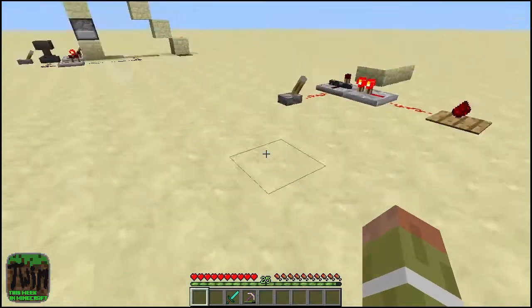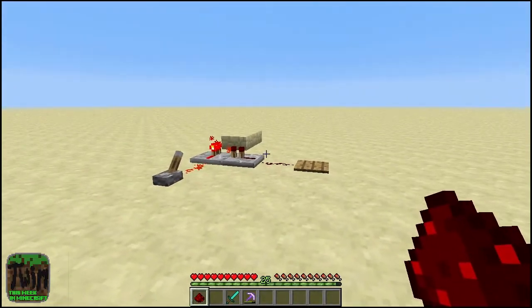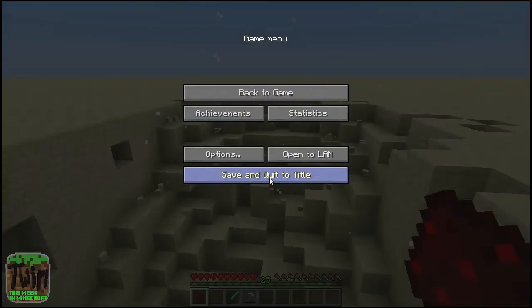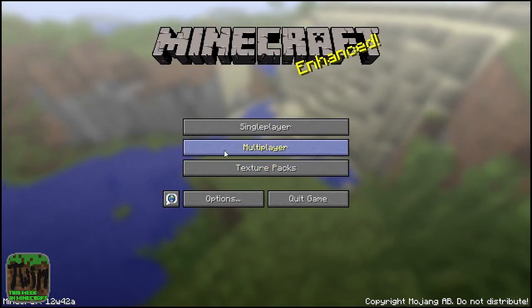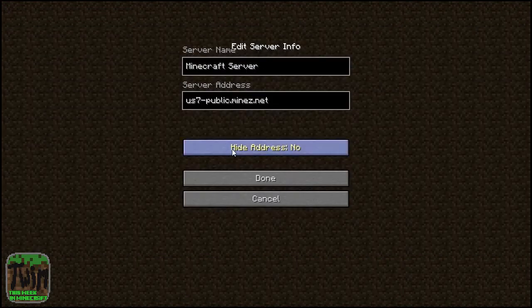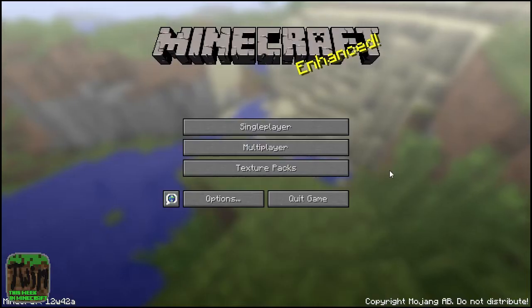That's a quick look at snapshot 12w42a. Linux for Life signing off — see you guys next time. Oh, totally forgot: one more feature was added. In your multiplayer settings, if you don't want your server address shown to everybody — especially during YouTube videos — go to Edit, hit 'Hide Address' to Yes, and it replaces it with a hidden symbol. That's it, see you!